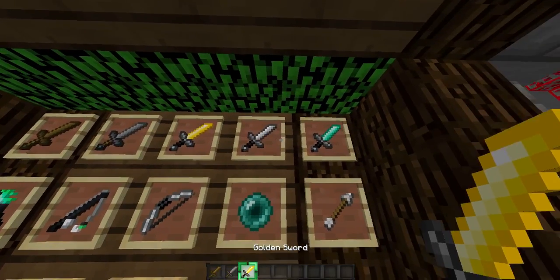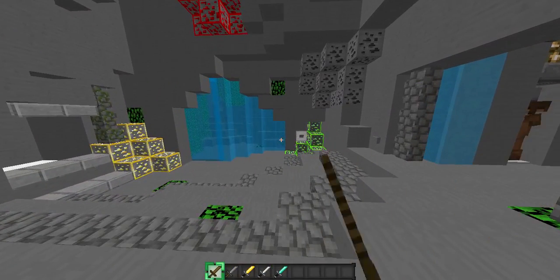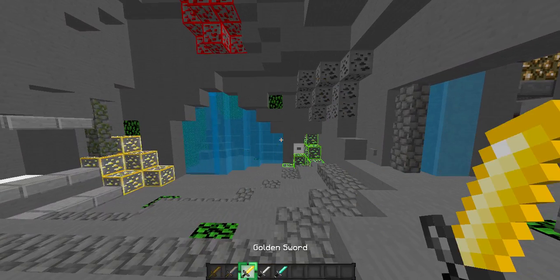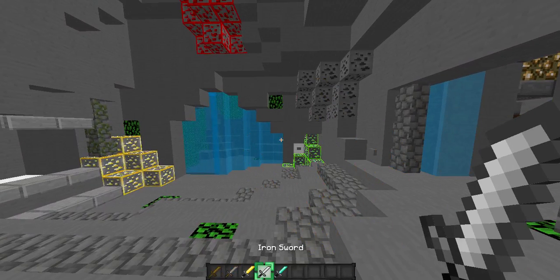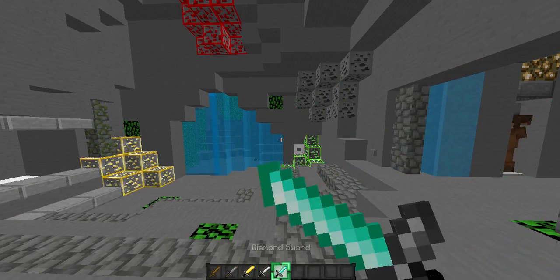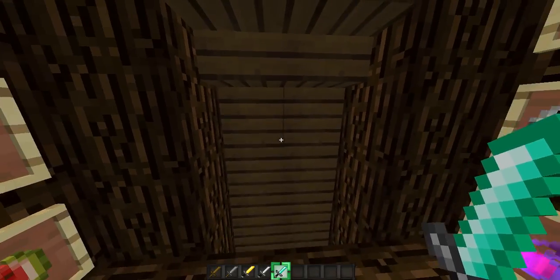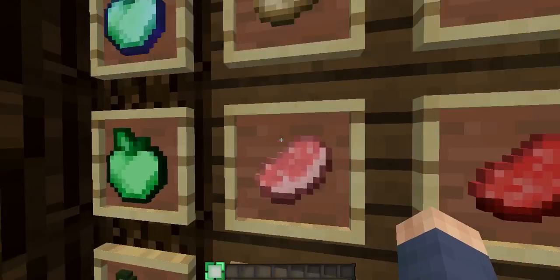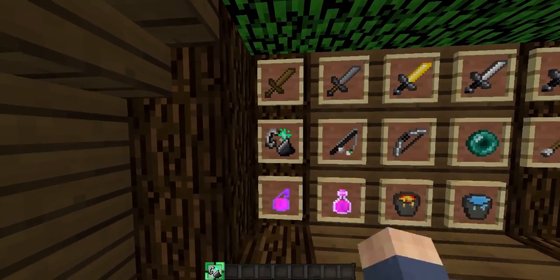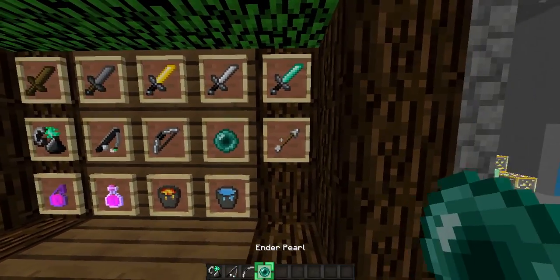So we've got the Wooden Sword, the Stone Sword, the Golden Sword, the Iron Sword, and the Diamond Sword. The Diamond Sword is green, and I like that. Yeah, most of the stuff is green, as you can see there. Green Texture Pack.